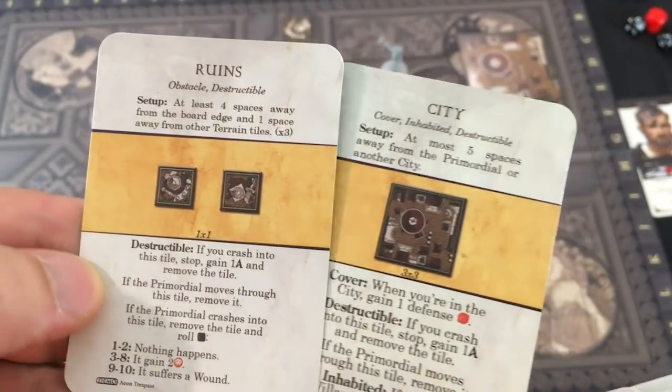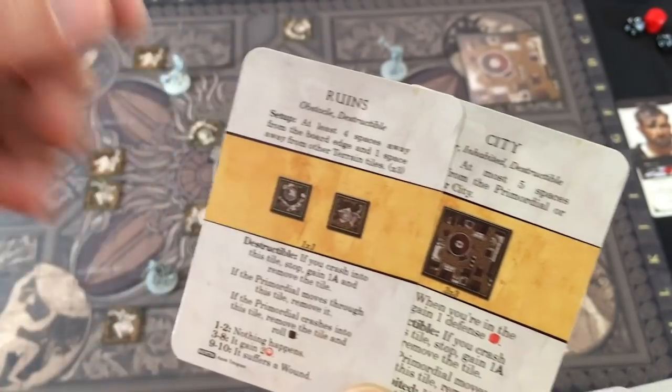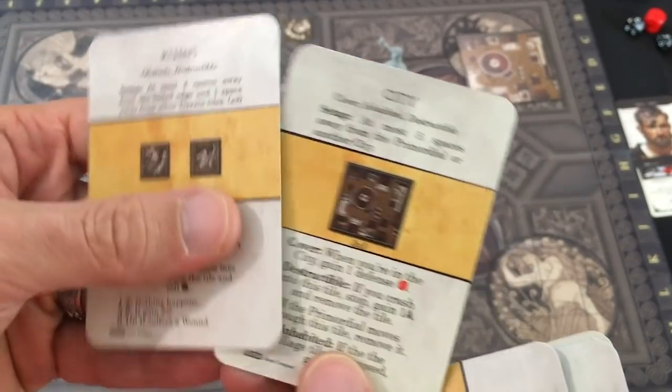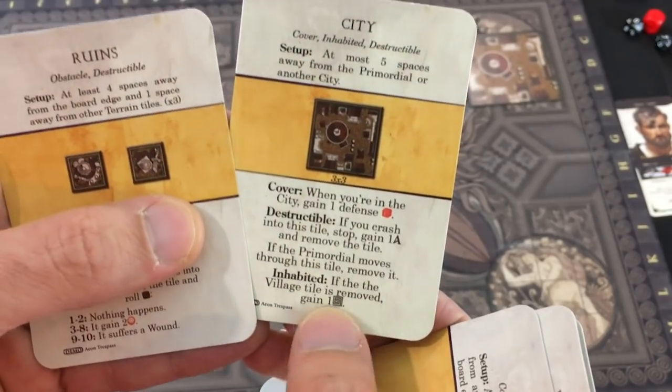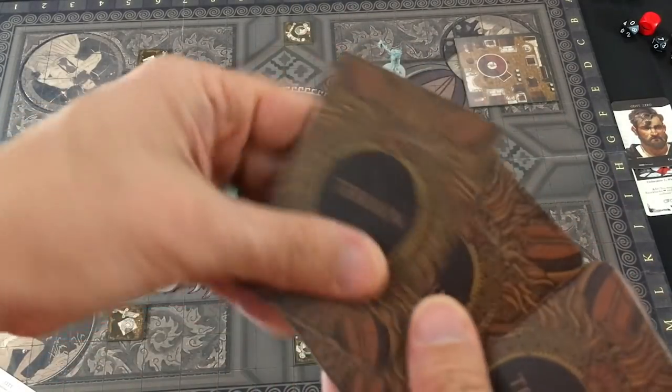We have cards that show the effects of terrain. The ruins: if we're shoved into them we take a damage. The primordial might take a damage in the city. We can gain some defense by standing on it, but if we get crushed into it we get a negative token that affects our progress in the campaign. We then shuffle up the other terrain cards and draw two at random.